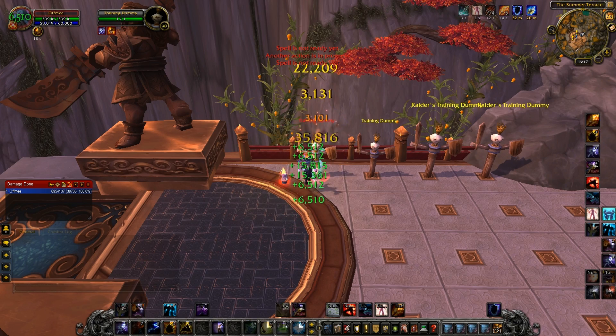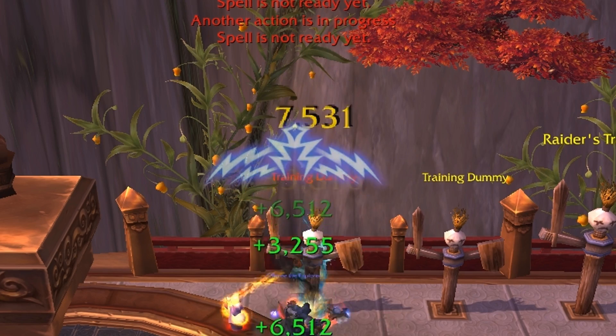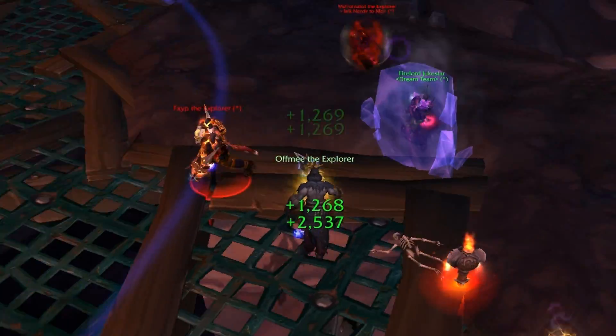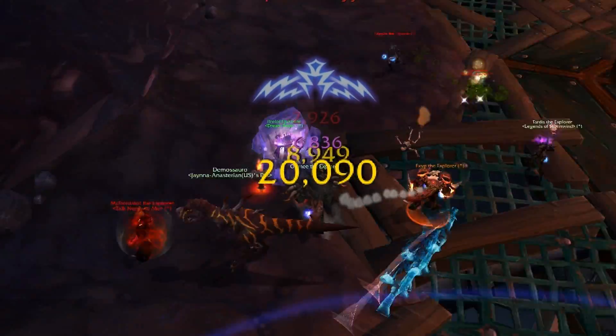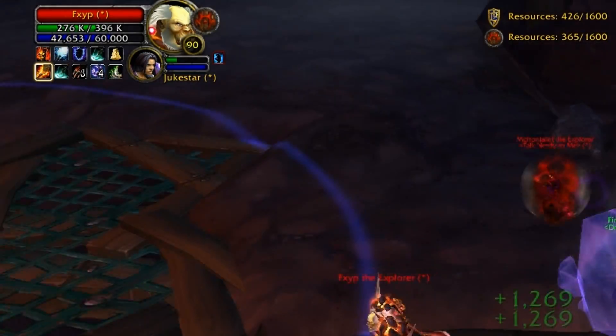Now when things line up, you get something like that — 322,000 damage crit. Now I know this is on a target dummy, a level 90 target dummy. But when you can hit these numbers on a target dummy, you can also hit close to that on fully geared Resil players. 177,000 — that was over 200,000 damage in just two seconds.